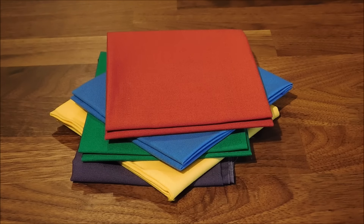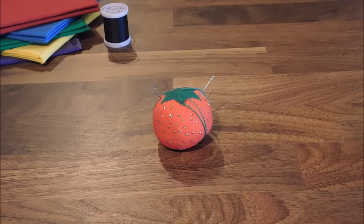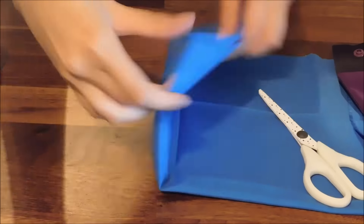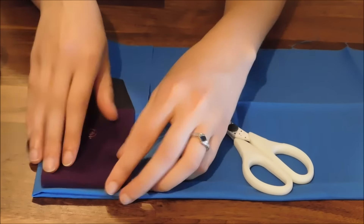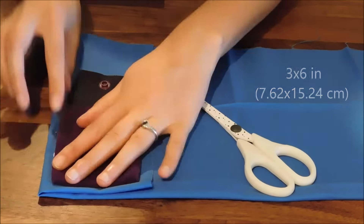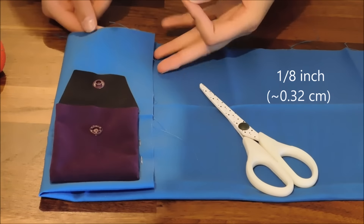The supplies you'll need include fabric in all the colors of the merchants from Sheriff of Nottingham, some thread, a pin cushion with pins, sewing needles, a ruler, a pair of scissors, some buttons, and ribbon. Double-layer your cotton fabric and use the bags from the game as a reference. One side of the bag is 3 by 4 inches and the other side with a flap is 3 by 6 inches. Add about an eighth inch of space around the fabric for seam allowance.